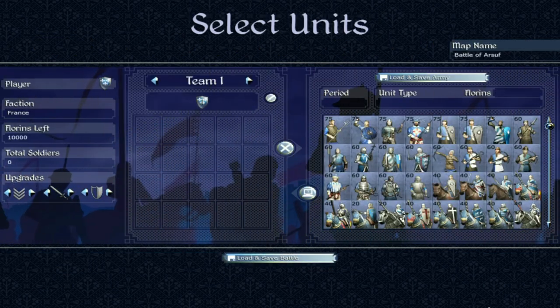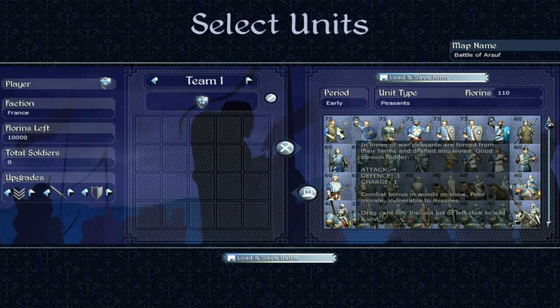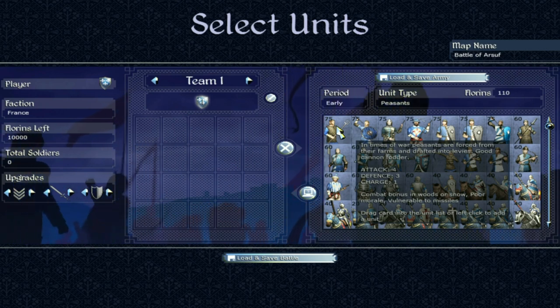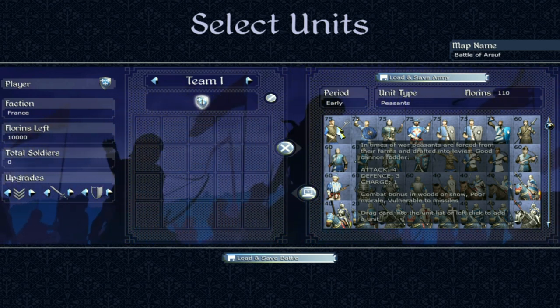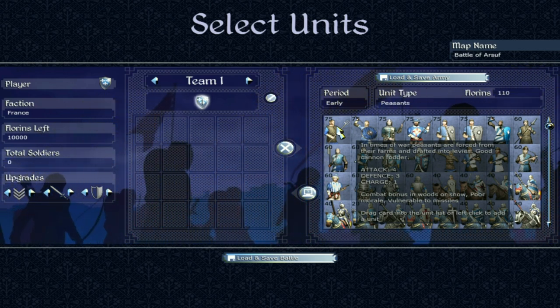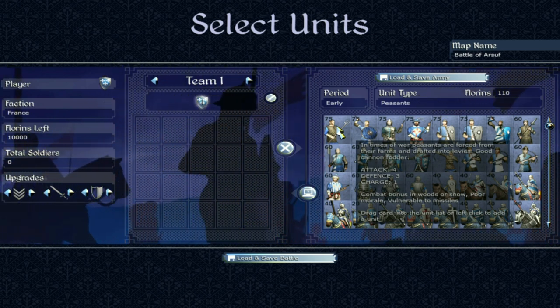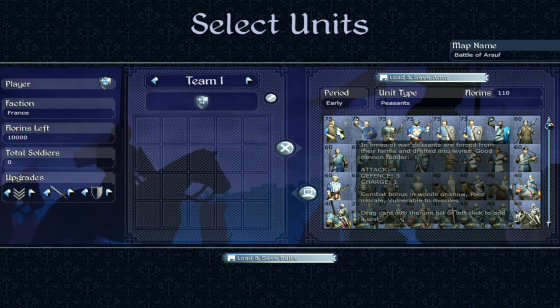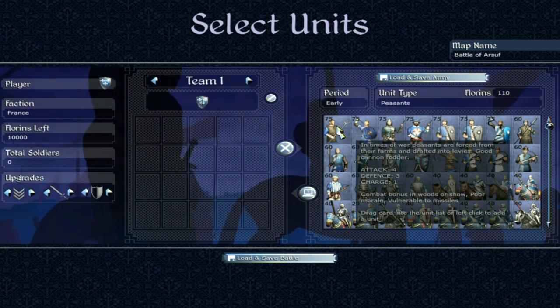Starting with the typical peasants — as I repeat every time, peasants are literally only useful for cannon fodder. They have terrible stats and don't ever rely on them because they are just not going to do anything. They are reluctant to fight, but they have to sometimes. Basically don't use them unless you have to.